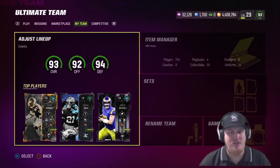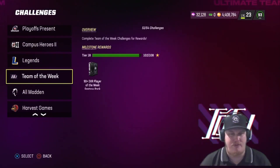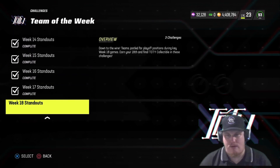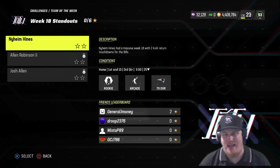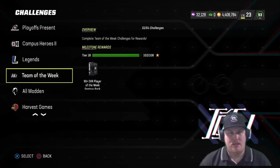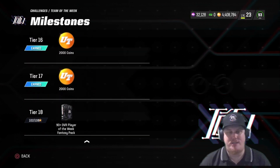We also have some challenges and rewards to talk about for Team of the Week — the final set of rewards and the final challenges. There are three knockout challenges that give you the opportunity to earn 4,000 coins, your final 18th Team of the Year token, as well as a 90-plus overall Team of the Week Week 18 player if you complete them. You've got to play with Nyheim Hines, Allen Robinson, and Josh Allen — get all six stars and earn yourself all those player cards. If you've completed all the challenges so far, you'll be at 106 stars.